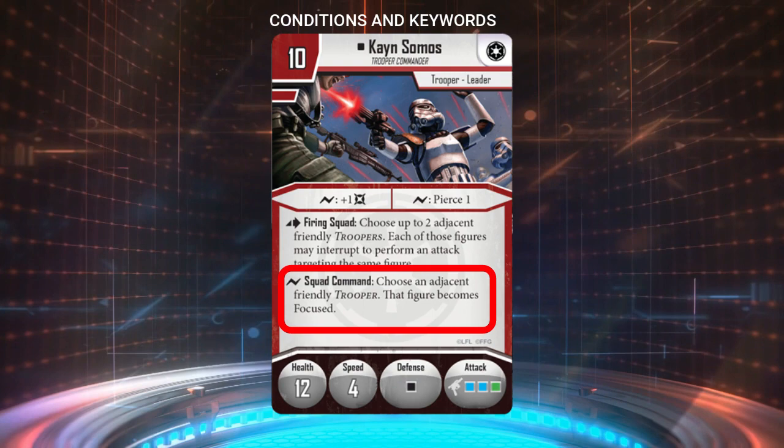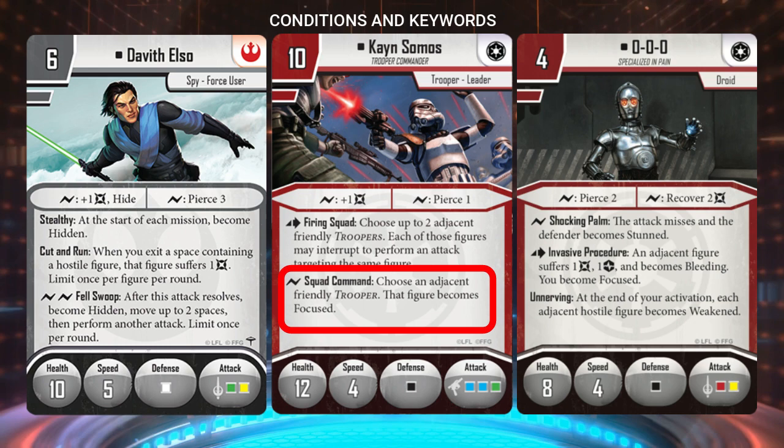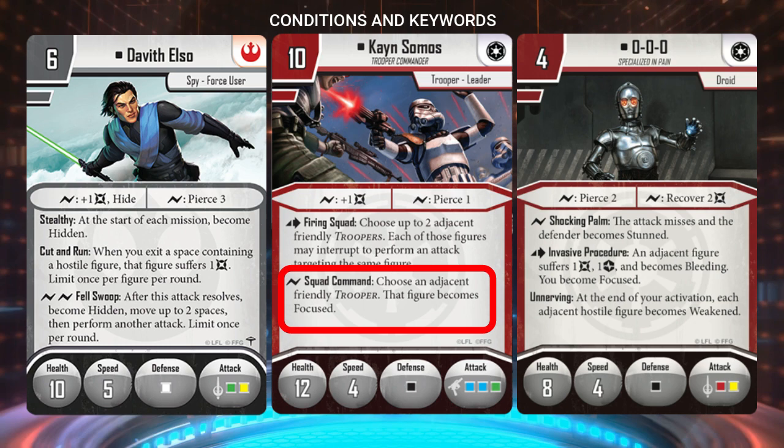These include examples like Kane Somos' Squad Command, Davith's Fell Swoop, and Triple Zero's Shocking Palm. When attacking with Davith, for example, your attack does not have to deal damage to the target for Davith to become hidden if you choose to spend your surges to use Fell Swoop.